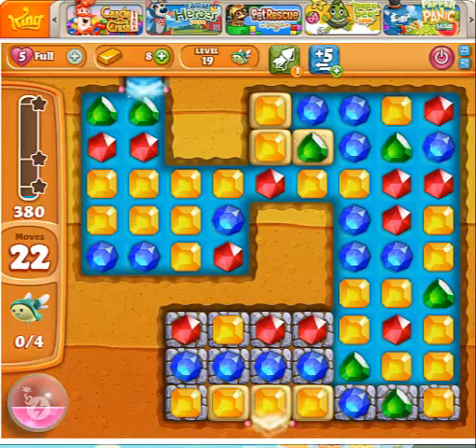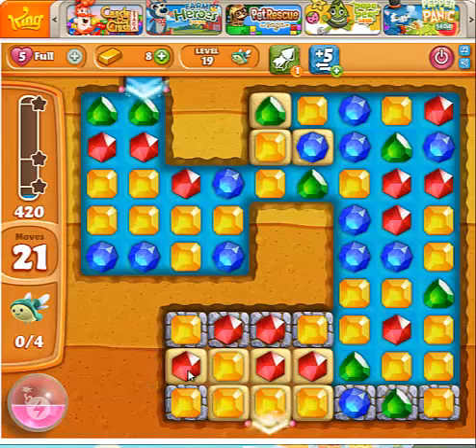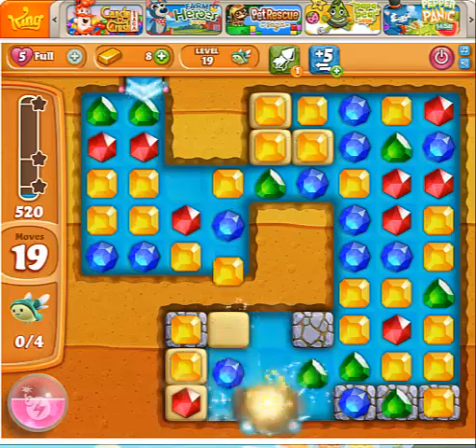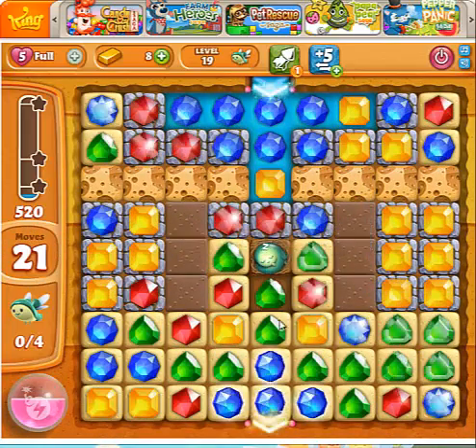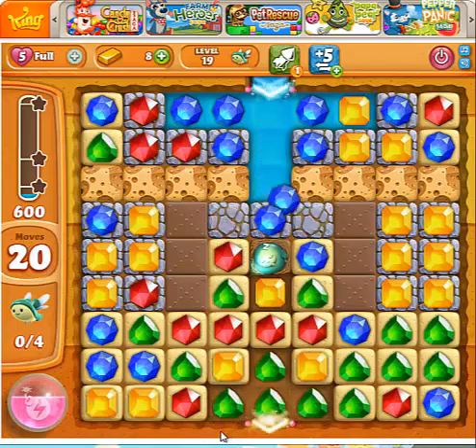Oh boy, okay. Now we're going to get the water to flood this way — okay, it didn't. Let's get it this way, and now the yellow should bring down the water. Alright, now that we do not have any rockets, I think the better way is to go by breaking up the bottom.